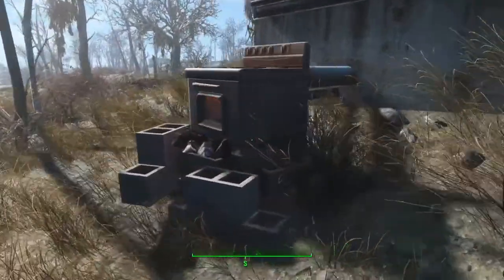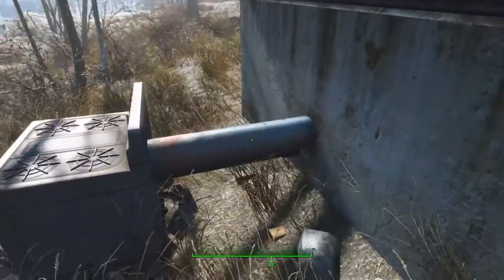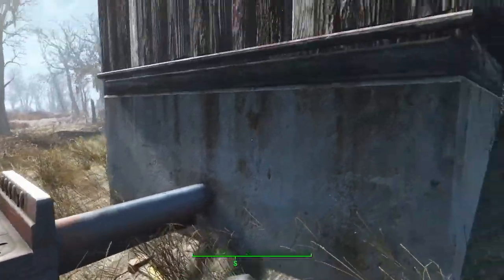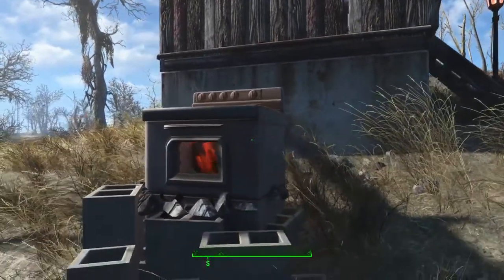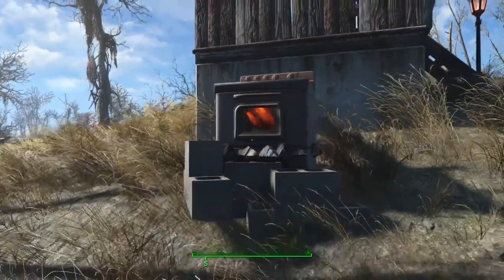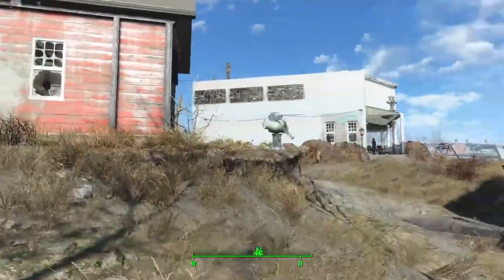The way it works is you have fire outside in the oven, and then the smoke is piped in under the floor. Smoke rises up through the room and out the roof. I'm going to jump into build mode real quick just so we can see exactly how I put this together.